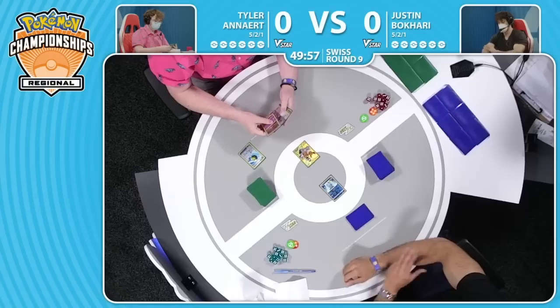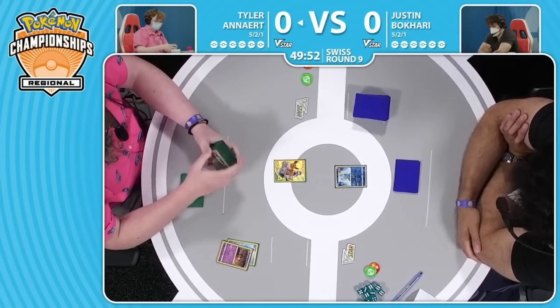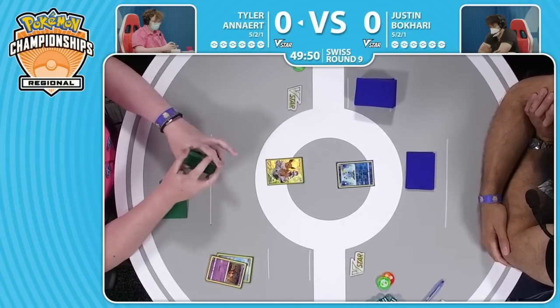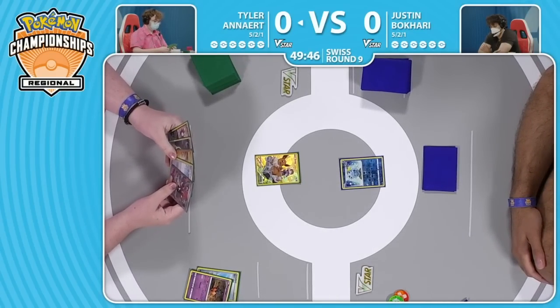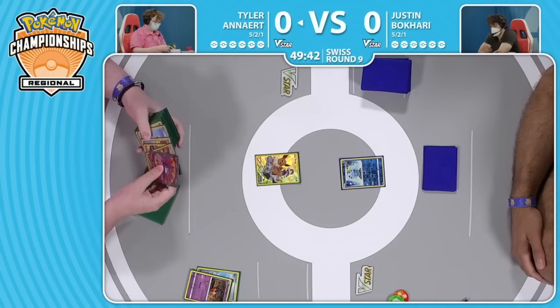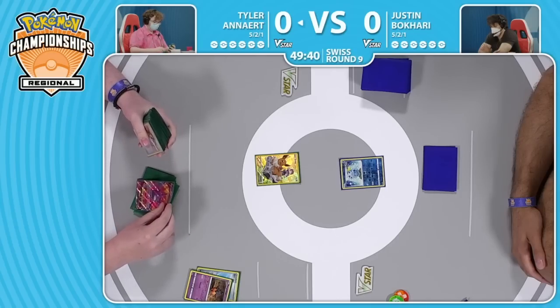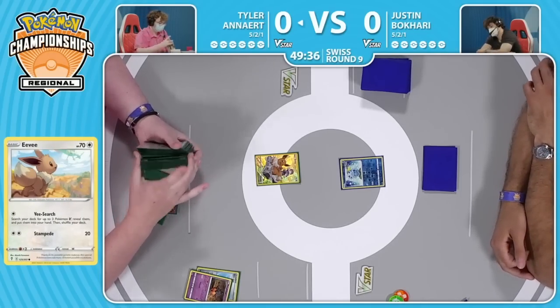Tyler will be kicking things off. Has the Eevee — one of those beautiful alternate arts from the Trainer Gallery in Brilliant Stars. I love the fact that the optimal Eevee is the one that got the full art, which is really cool. It's Attack V Search — it lets you just search out a bunch of different Pokemon. Tyler right away plays Quick Ball and discards a Pumpkaboo and grabs a Crobat.